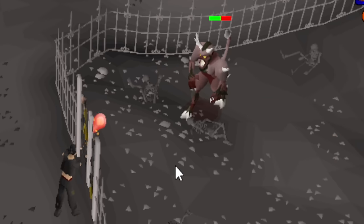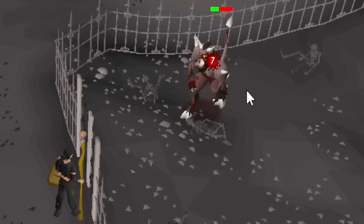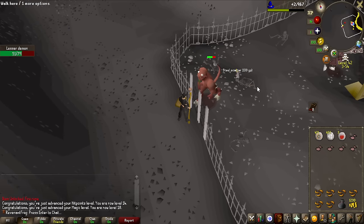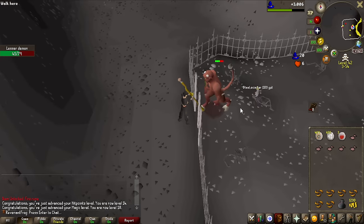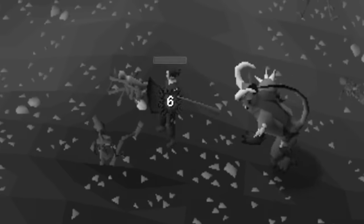Just look at these hits — 8 damage, 7 damage. And there we have a weapon upgrade as well: Steel Scimitar. Already upgrading from the Iron Scimitar I picked up earlier, but I'll have to wait to kill this one first — I don't want to go in and get another Lava Mace incident, getting hit 8-8 and going to Lumbridge.